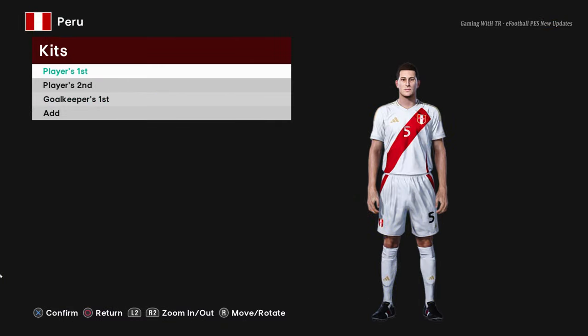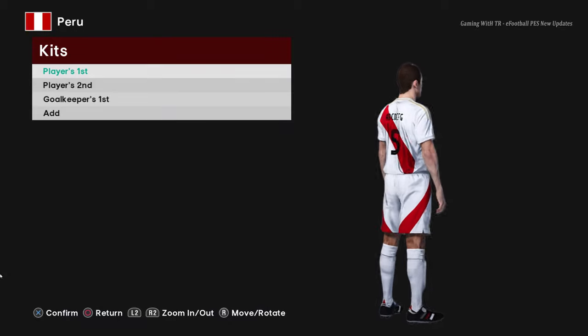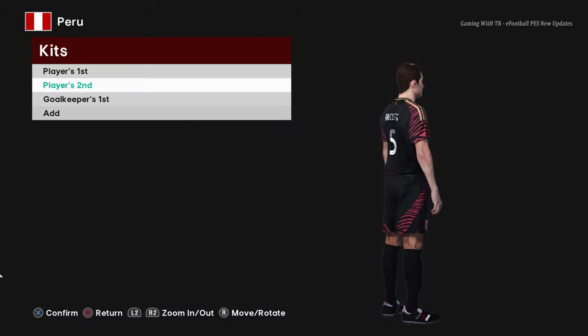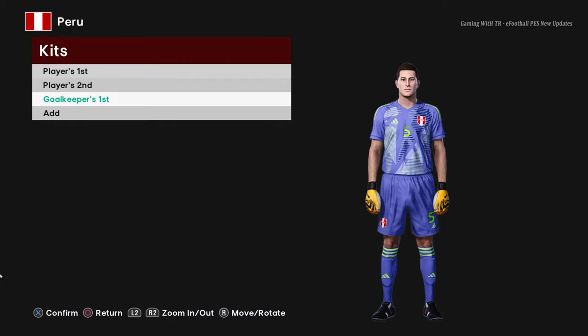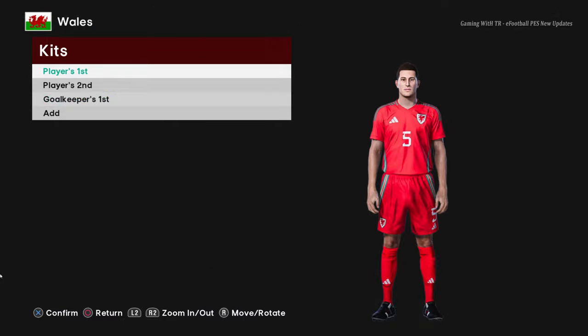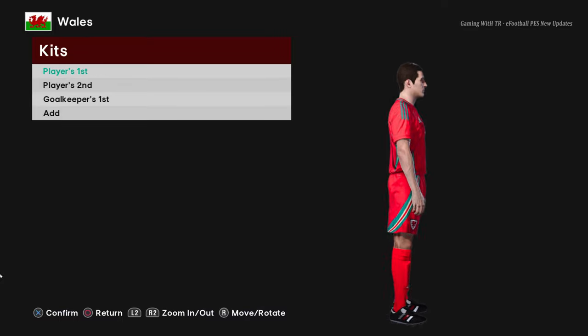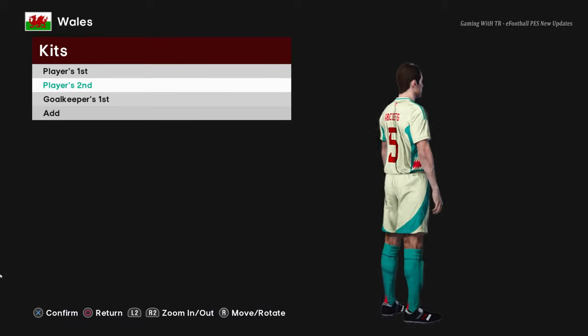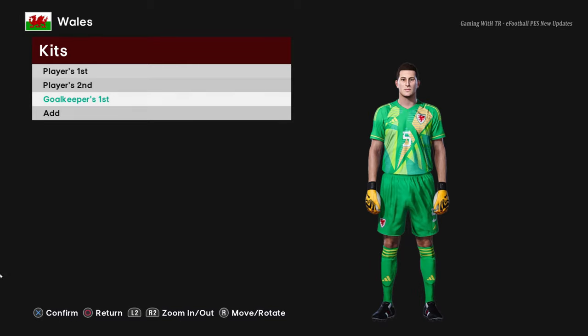Here is Peru — the home jersey and the away version, which looks pretty cool, and the goalkeeper version. Then here is Wales — the home jersey and the away version, and the goalkeeper version.